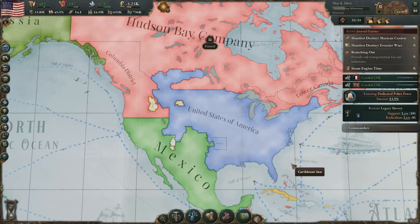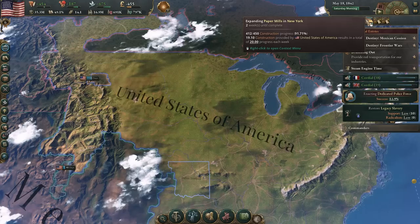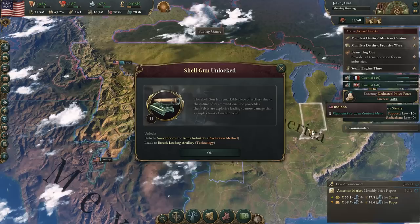Hey, what's up guys, I'm Barry Torn and welcome back to Victoria 3 as we were playing as the United States. Let's go ahead and jump into today's episode. We're going to get this paper mill finished up and then we'll take a look and see where we're at on the money. We're still in the negative and still trying to build up our gold reserve, so we're gonna keep these two going for now.